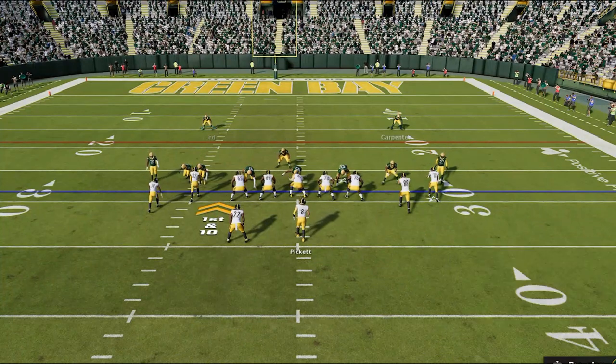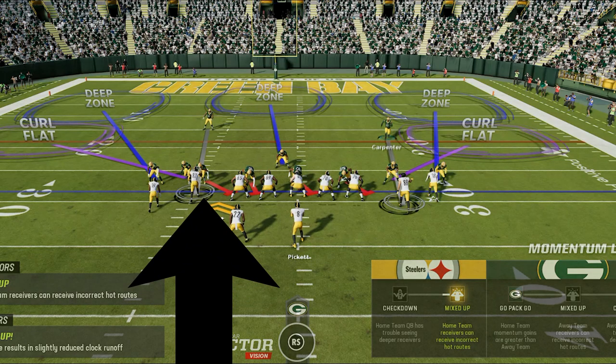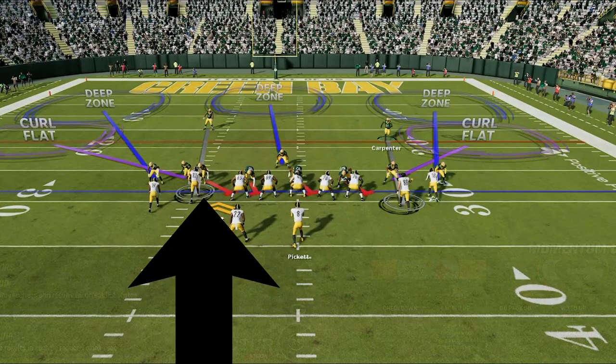This defense is very similar to the cover 4 concept I showed earlier, but in a cover 3 shell. The key difference is where I get those extra defenders from. The most worthless zone in the game is the hook zones as they rarely make a play on anything, so they are perfect to be man defenders in this defense — and since there are two of them, I now have two man defenders compared to one from the previous cover 4 setup. I find it's best to man the slot receiver and tight end since most people like to throw over the middle. This play also has a blitzing safety who also happens to be my fastest player on defense.